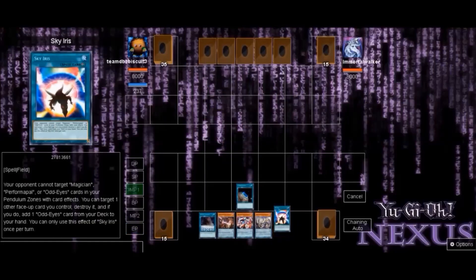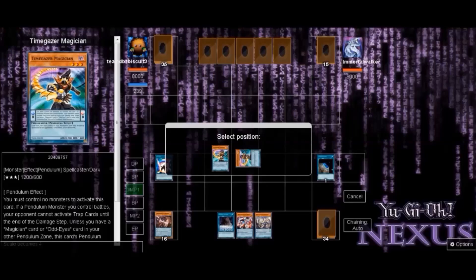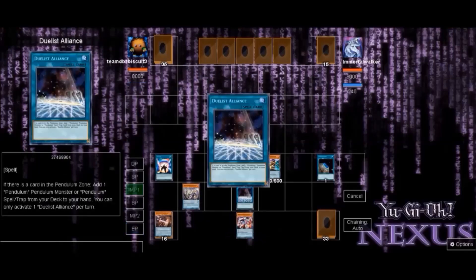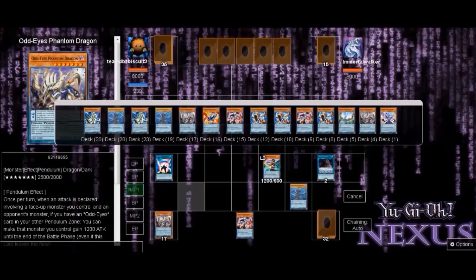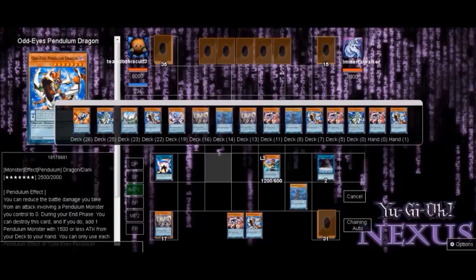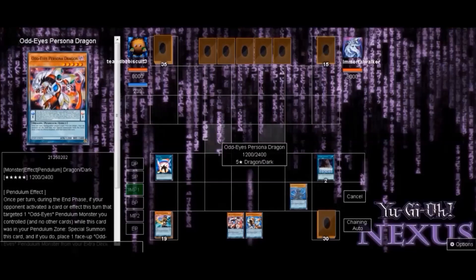In this last duel we go first again with a pretty good hand — we get to Sky Iris first turn, which is very crucial. We activate Sky Iris, search for Chronograph Sorcerer, special summon Time Magician to the field, and want to get the Electrum play out as fast as possible. We activate the low scale, then activate Duelist Alliance to search Arc Pendulum. We activate Sky Iris's effect to pop, and I could tell the opponent had something — I was trying to bait out whether they had Ogre or Ash. Arc Pendulum's effect goes off, getting us the search and another pendulum monster on the field.